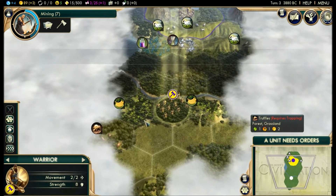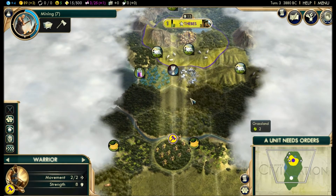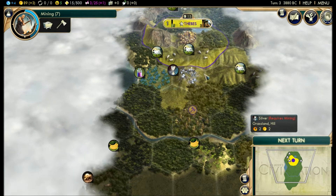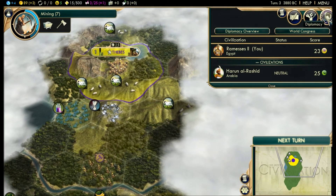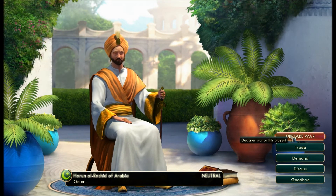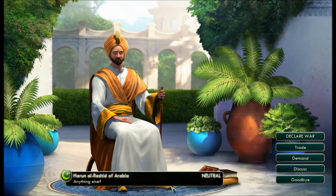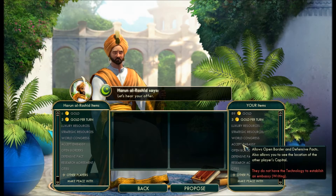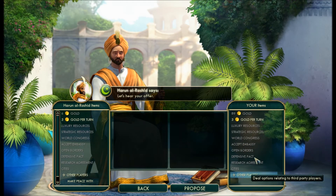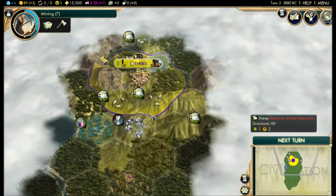We'll talk more about that diplomacy screen that came up a little later, when there's more to do with it. Early in the game, not much you can do. That being said, if I go into diplomacy up here, you can declare war, demand and intimidate him, discuss other players, or make a joint declaration of friendship. I need writing first in order to do the embassy, so early in the game there's not much we can talk about and do. I'm just going to say goodbye to Harun and we'll talk to him later.